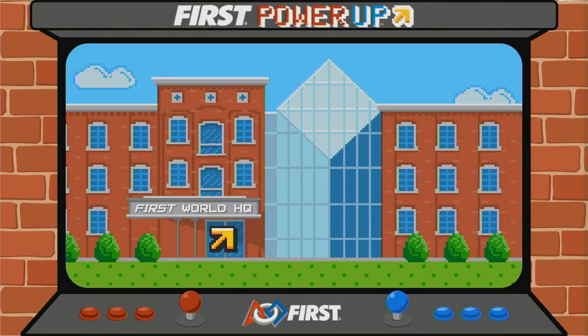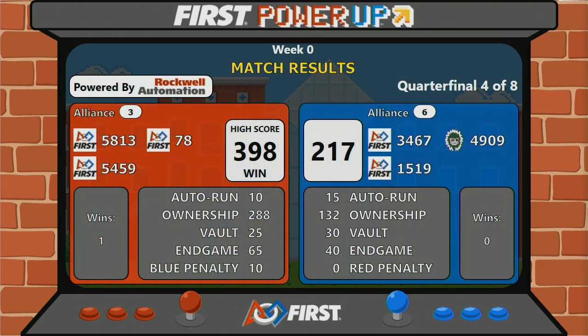And now for the scores. The red alliance wins with 398 points. And the blue alliance with 200.